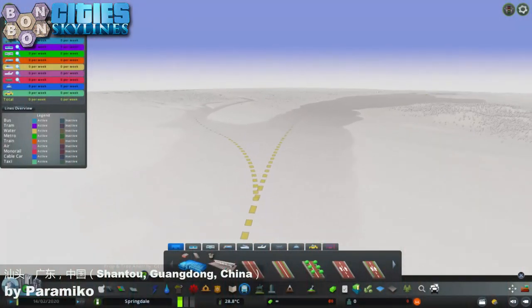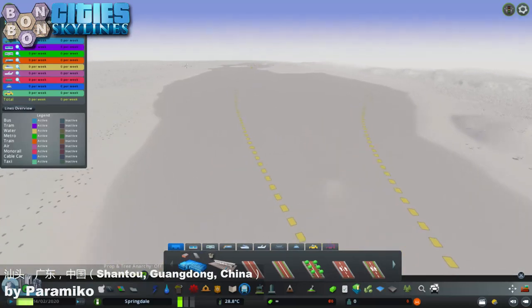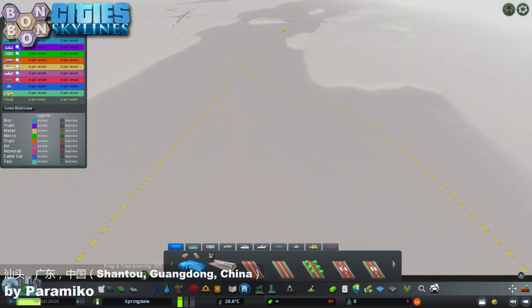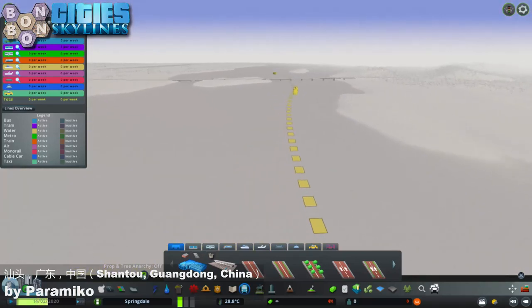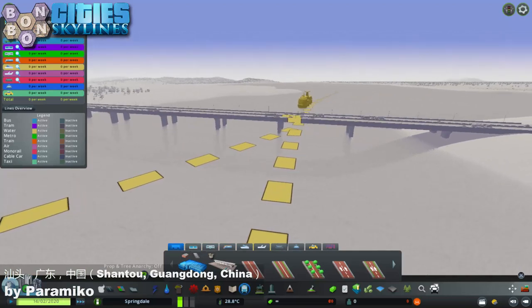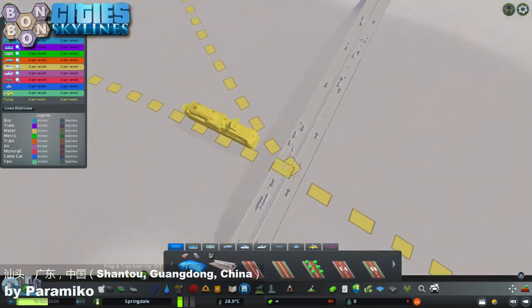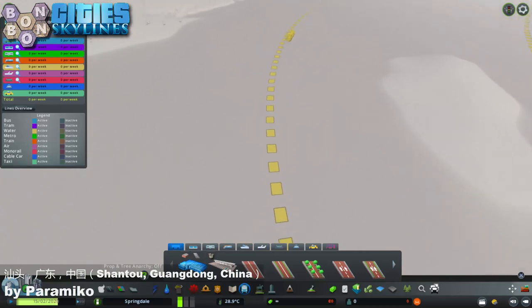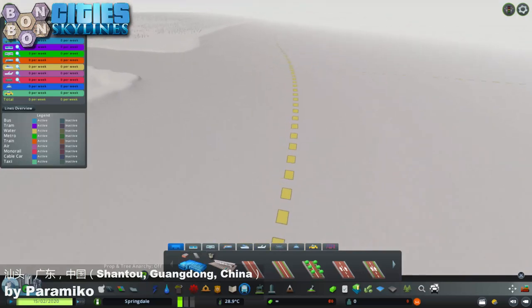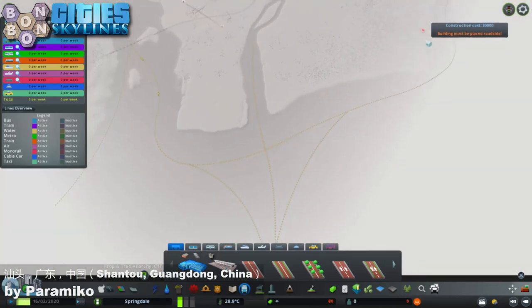Back to the shipping routes - Shantao Guangdong China by Paramiko. We've got some very lovely curved routes going on here, going around the bay on both sides - that's very nice. Down here though, this ship is going to have trouble getting through this bridge as it's a bit on the low side. I'd recommend non-vanilla shipping for this map. There's also a pillar in the way. The route splits - this route goes one direction and that one goes off towards the edge of the map.